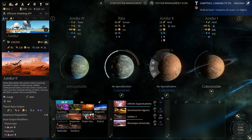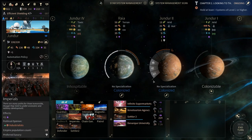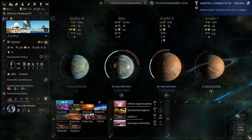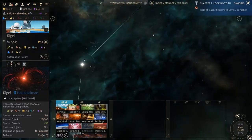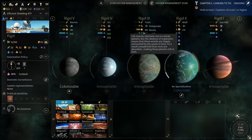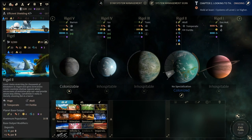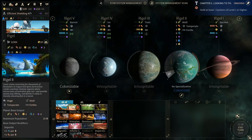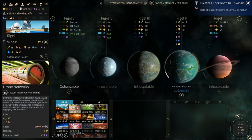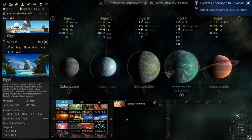Then we'll get the Settler all in the same turn. I want to get a couple more population on Jindar. Rigel can colonize the baron for the dust load, but we're not going to do that just yet — very expensive to colonize and no food. We will go to the Drone Network to start off with, because we need more food but also production. We are getting a lot of food per turn.